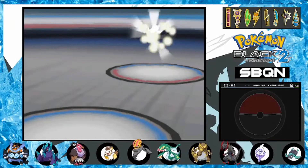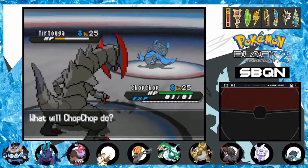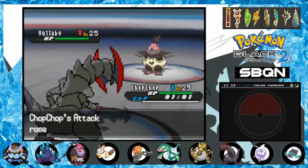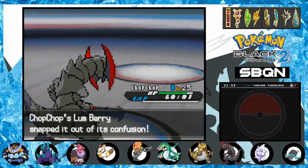Starting tournament number 3 is Trainer Makina. She leads with Tirtouga, but since it's not our turtle, we let it faint — a couple of super-effective Chops does the trick. Vullaby comes out, which we dance all over with Outrage. Finally, the Gothhorita in the back tries to Double Team on my dragon, but we hit the Outrage and the monkey goes down.